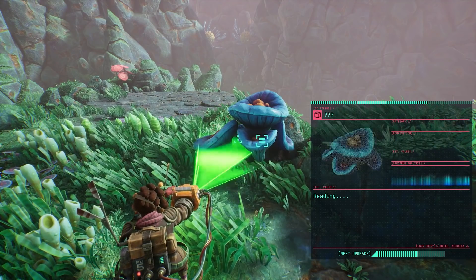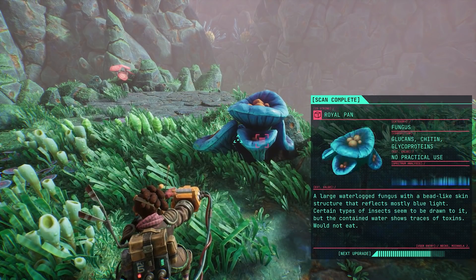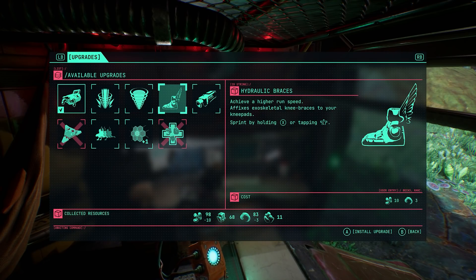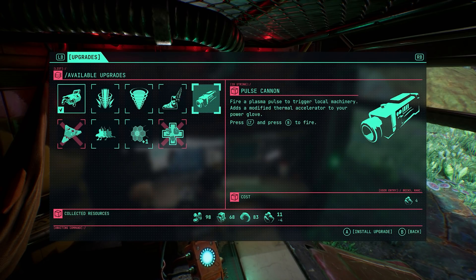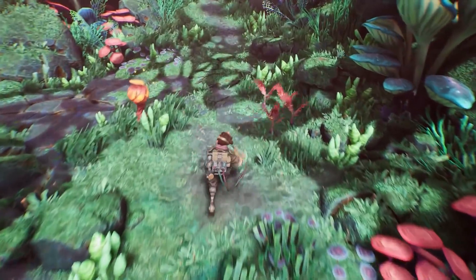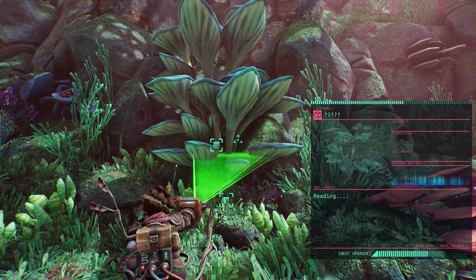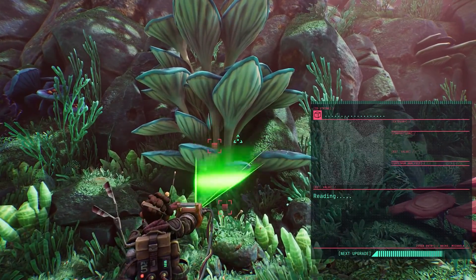Ronnie also makes use of a scanner to examine lifeforms, materials, and artifacts. Not only does this provide bits of lore to learn about this world, it also gives Ronnie ideas for upgrades to craft when you get back to camp. Scanning is quick and unobtrusive, and if you've already scanned something, the icon changes color, making it easy to avoid wasting time re-scanning things.